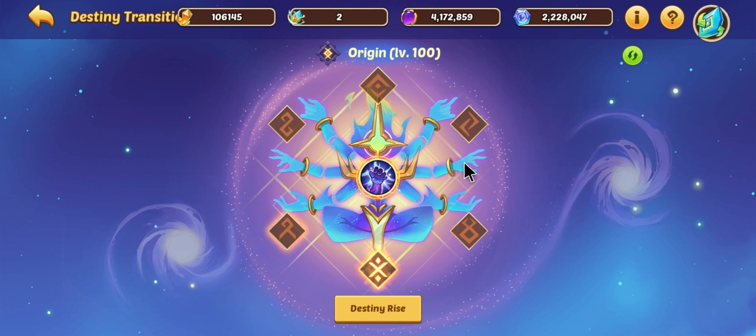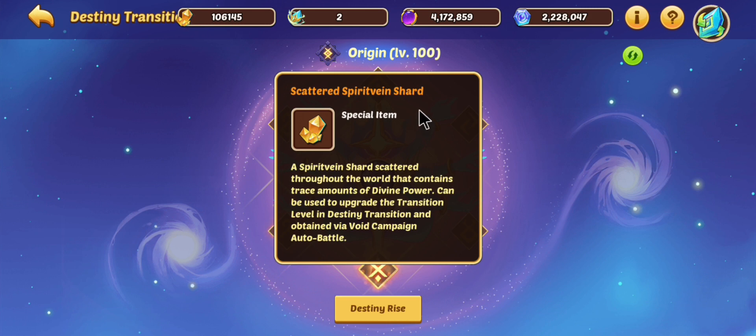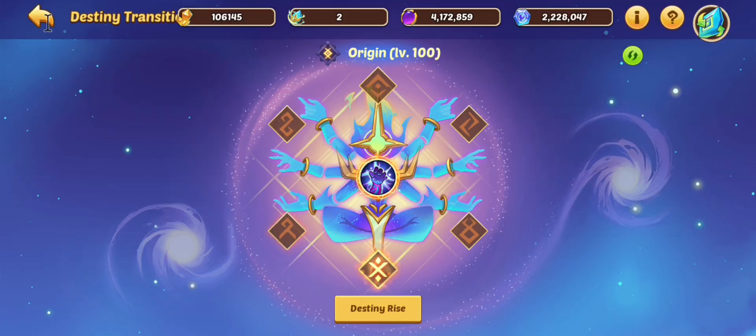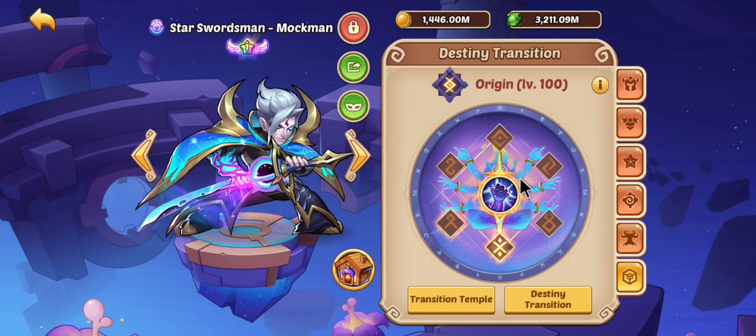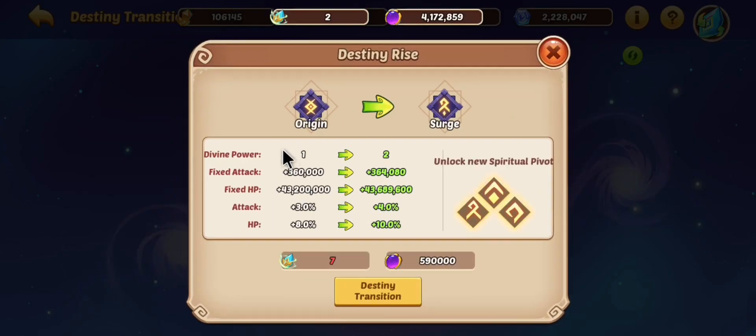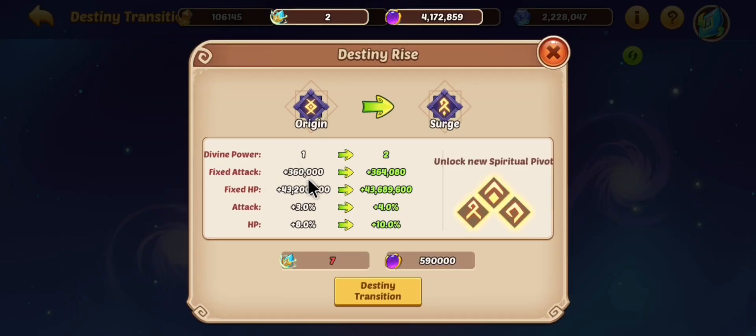I didn't keep exact track, but it was about a little over 150k stellar shards, and about the same — maybe closer to 200k — for the scattered spirit vein shards. Regardless, it wasn't bad in perspective to all the other upgrades that need stellar shards in this game.